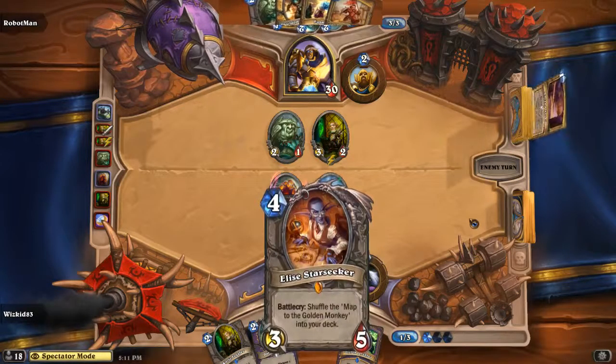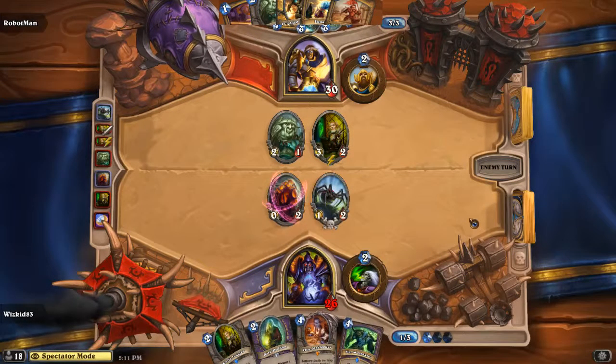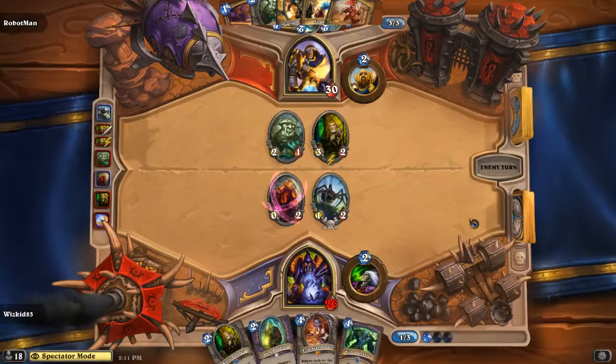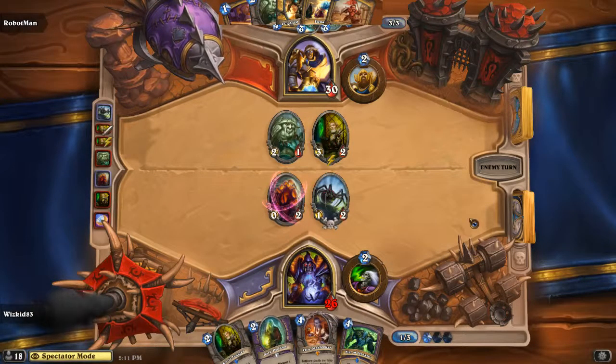Fist of Jaraxxus is being drawn — when you play or discard this, deal four damage to a random enemy. It's an interesting card; it's not a very common card in the Hearthstone space. Whiz Kid is showing a kind of different deck, which is pretty sick — I'm very excited about how that's happening.